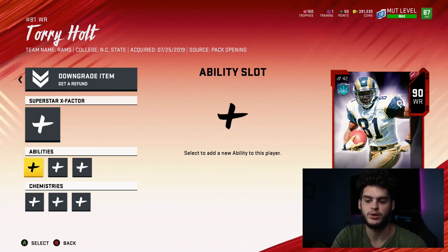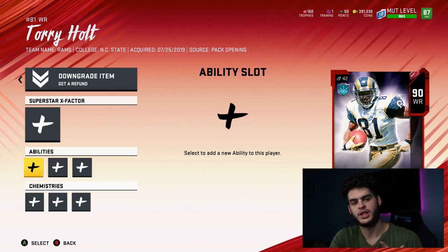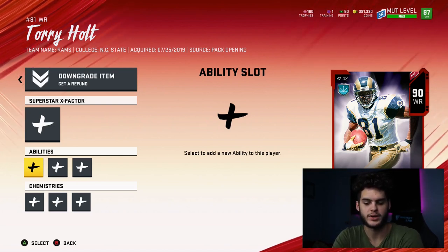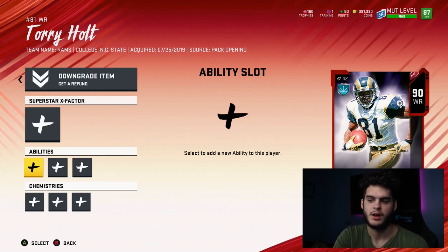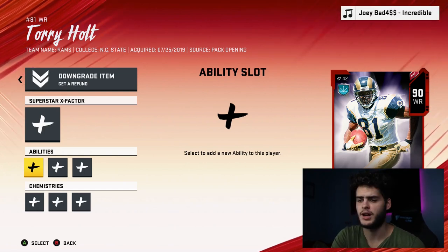I think that's ridiculous — 150k just to get abilities. Yes, they're overpowered, yes they win you games, but 150k for Aaron Donald? You can almost get Khalil Mack, Von Miller, Mahomes, or Jalen Ramsey for that. I could buy myself an almost whole new 90 overall player. I think abilities should be like 50k max. I'm gonna wait a little bit — I'm not investing too much right now.